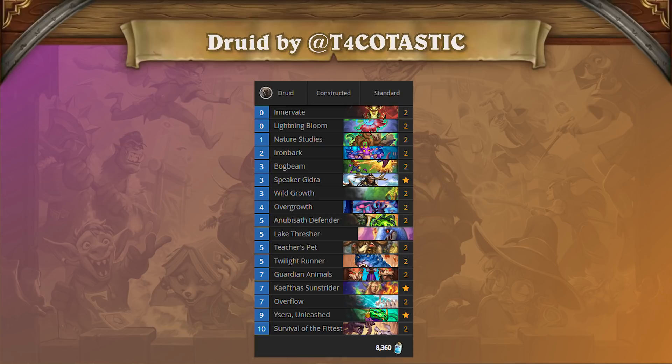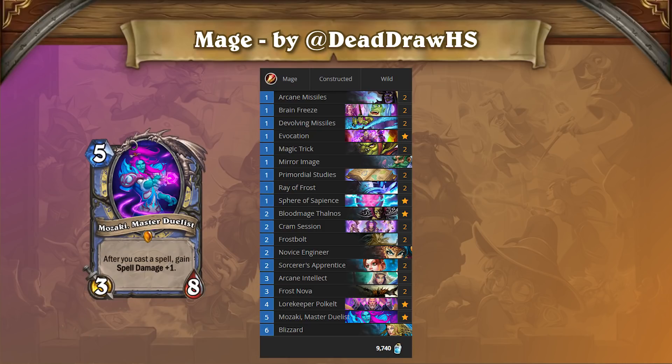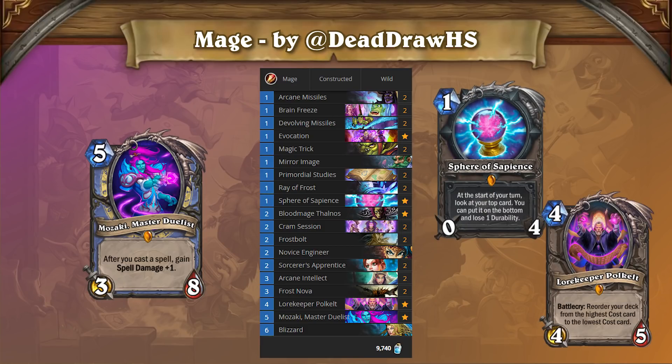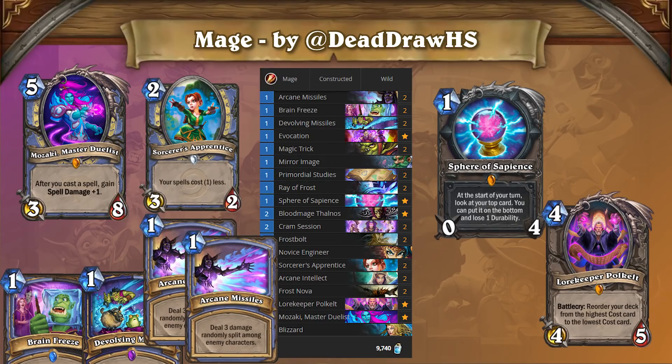Due to Druid's early dominance, a new counter deck has made its way into the meta. While there have been some reasonably successful spell damage tempo mages, the counter deck we are referring to is a combo mage centered around Mozaki, Master Duelist. This deck uses traditional stall tools like Frost Nova and Blizzard, and deck filtering cards like Sphere of Sapiens and Lorekeeper Polkelt to survive to the late game, where it uses Mozaki, Sorcerer's Apprentice, a bunch of cheap spells,